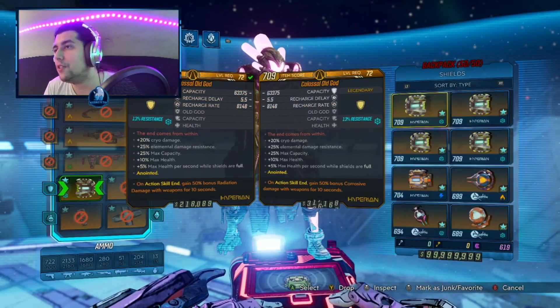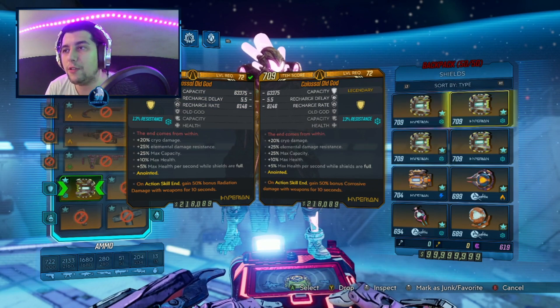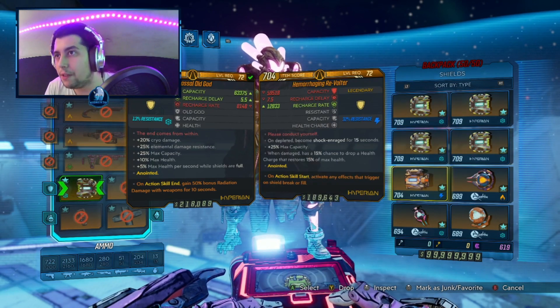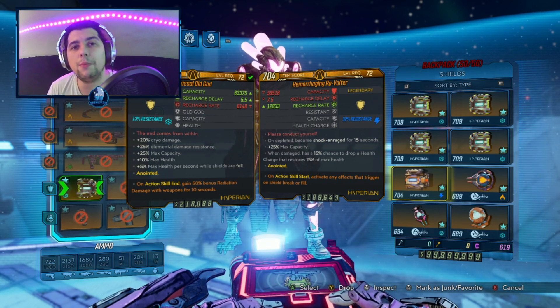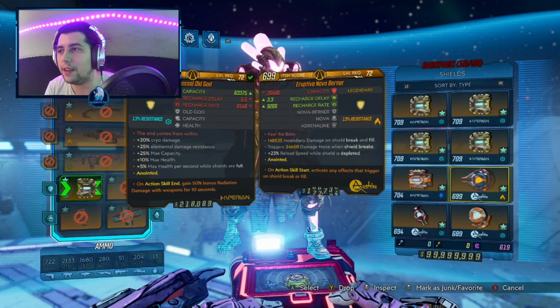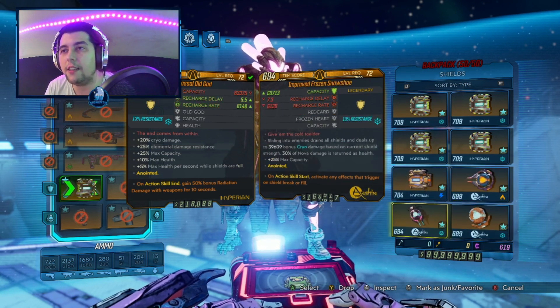Let's go over the shields. We have the Old Gold in all the anoints because it's a great choice for any build right now. We have the Revolter, but since we are using Gamma Burst we are not able to spam our action skill, so this is not that great. Same for the Nova shield.